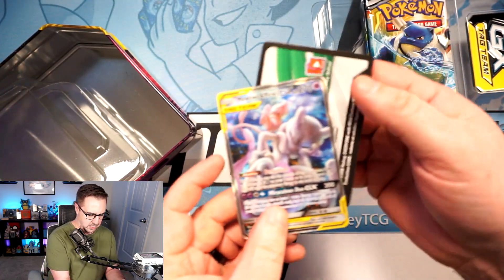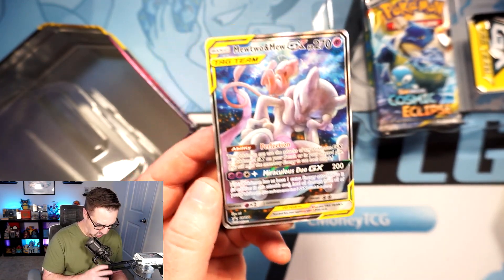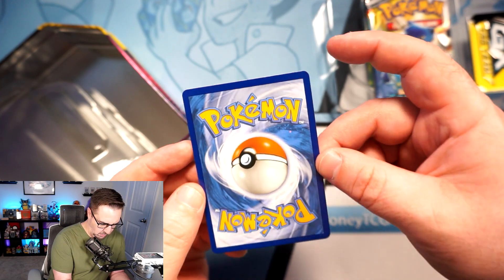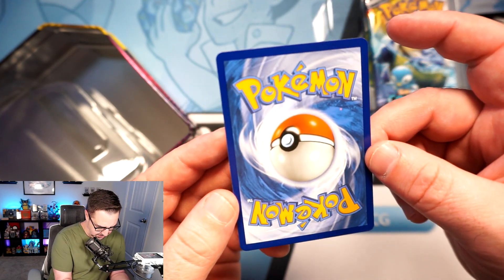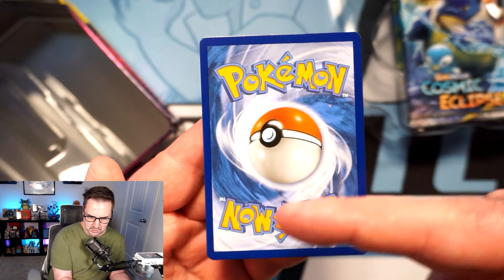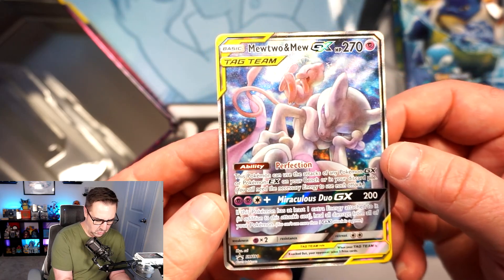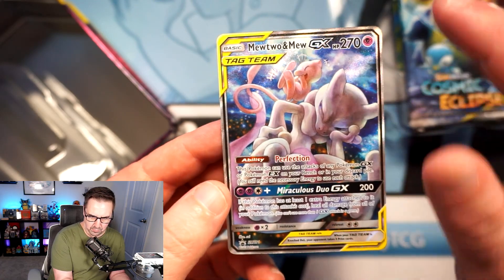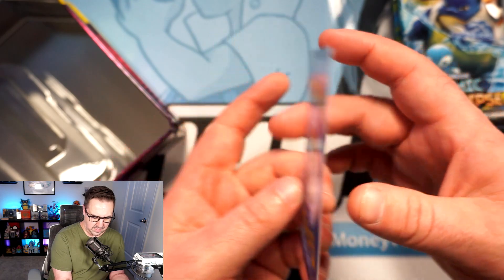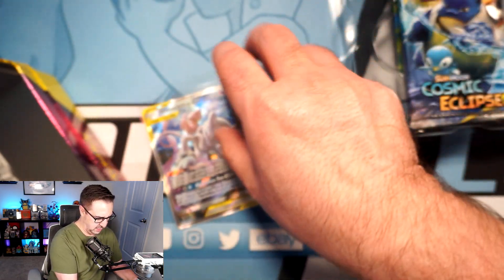Let's take a look at the promo first and foremost — please be in good condition! Here's a code card for anyone that wants it. The front looks phenomenal — really, really nice, very well centered. The Mewtwo Mew GX promo, and the back looks phenomenal! We've got a fantastic looking promo. It might get a Beckett 9 on centering — it's a little more one way than the other — but I think this gets a PSA 10 all day. My favorite promo of all time!